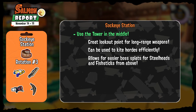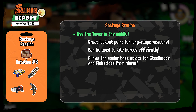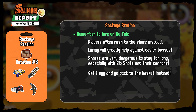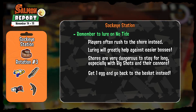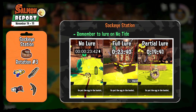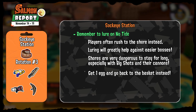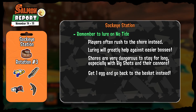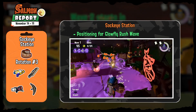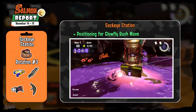The third stage is Sockeye Station, my favorite stage. Its tower in the middle is an excellent location to see the whole map — use it for long range weapons, kiting, or getting a better position against Steelheads and Fish Sticks. My most important tip is to practice luring during normal tide waves; players often rush to the other side of the tower when you could just patiently wait around the basket for easier and safer golden eggs. Remember the shore is still dangerous even if there's a Big Shot cannon there. For Glowfly and Griller waves, position right next to the basket for shooting angle, wave manipulation, and easy egg collection.